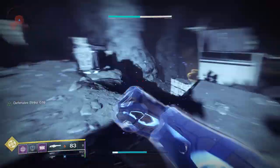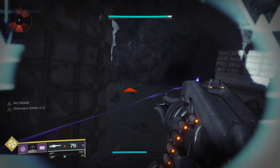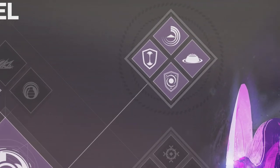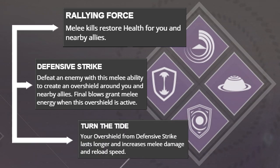There are two subclasses in specific that fit real well. One I'll talk about in another video, and one that this exotic was seemingly built for. We've got three abilities here that might be able to turn this into solid gold: Defensive Strike, which generates an overshield on charged melee kills; Rallying Force, which restores health for both the user and allies on a charged melee kill; and lastly, Turn the Tide, which increases the duration of the overshield generated by Defensive Strike and buffs melee damage and reload time as well.